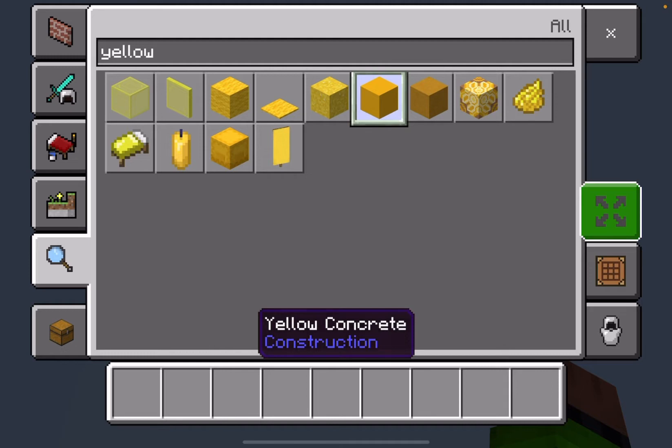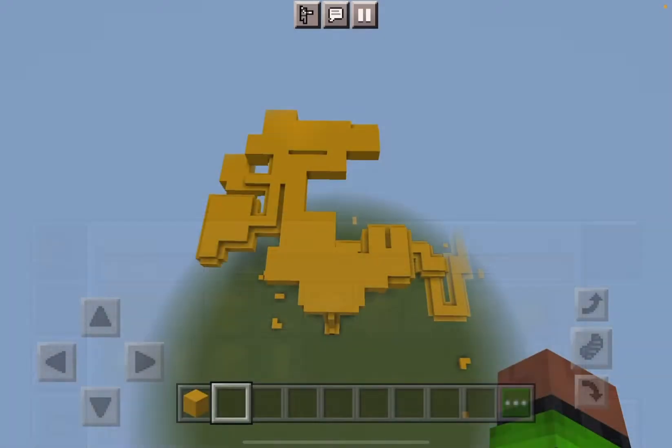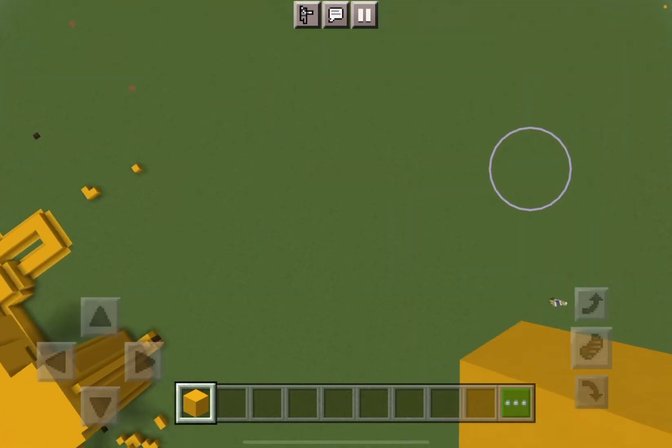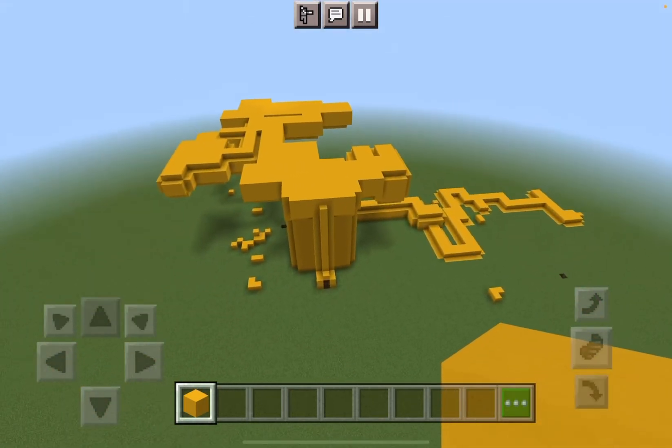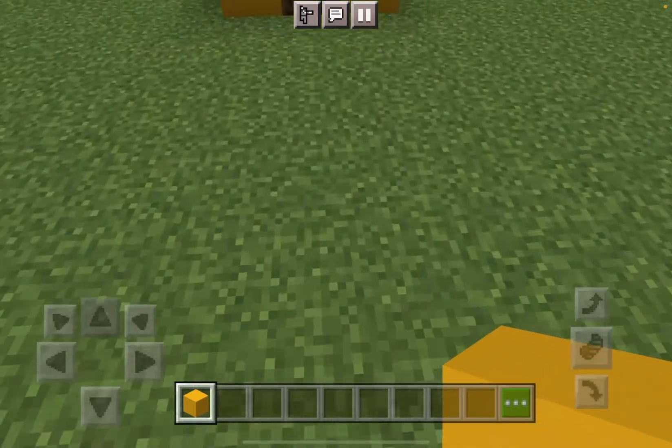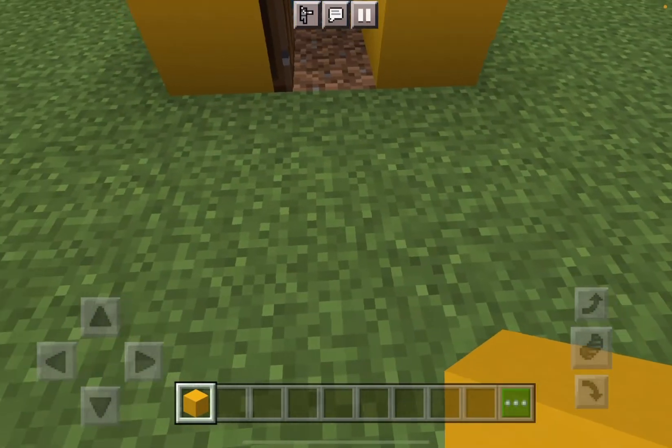I'm going to do yellow for this. So first, I'm going to make this giant part, which has gold sand in it.